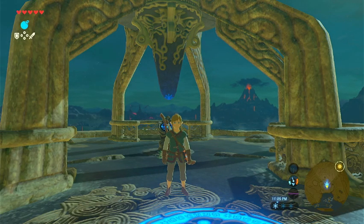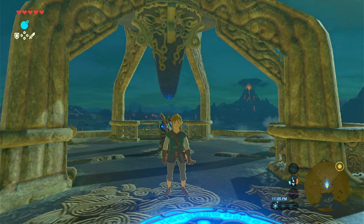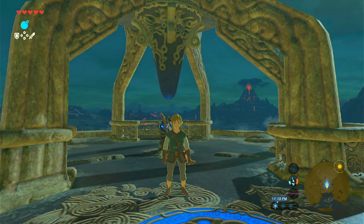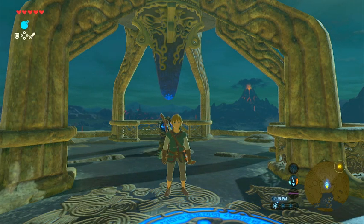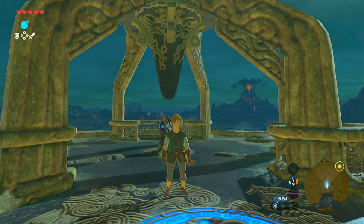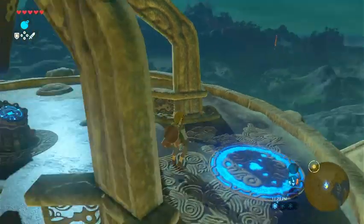Hey, welcome back everyone for some more Legend of Zelda: Breath of the Wild here for Nintendo Switch. Last time around we helped Hestu get his maracas back near Kakariko Village. We did trade some of our Korok seeds for inventory space so we can hold more weapons. And then we traveled south and we ended up here in the Ahalia region.